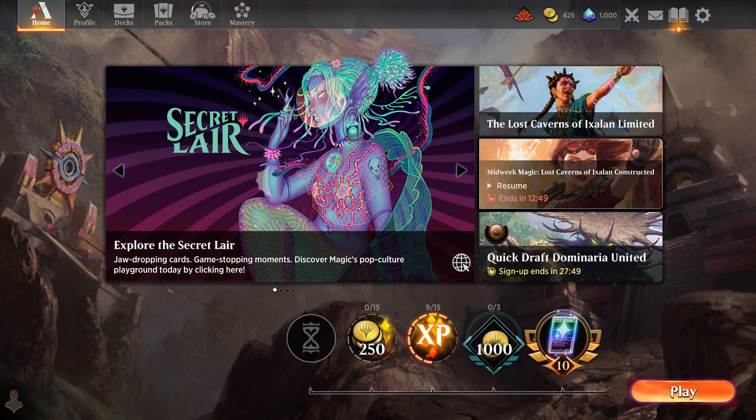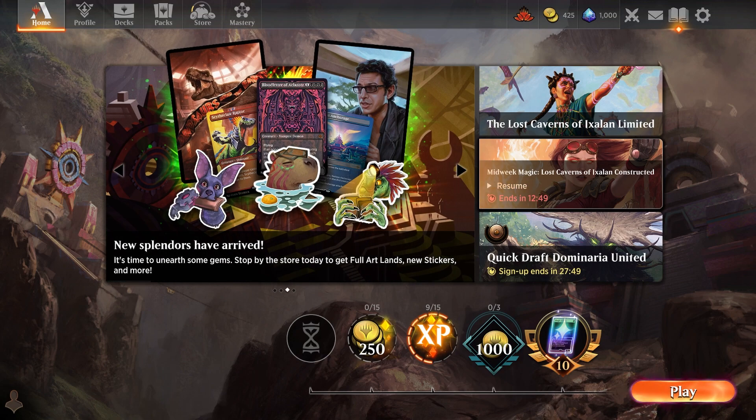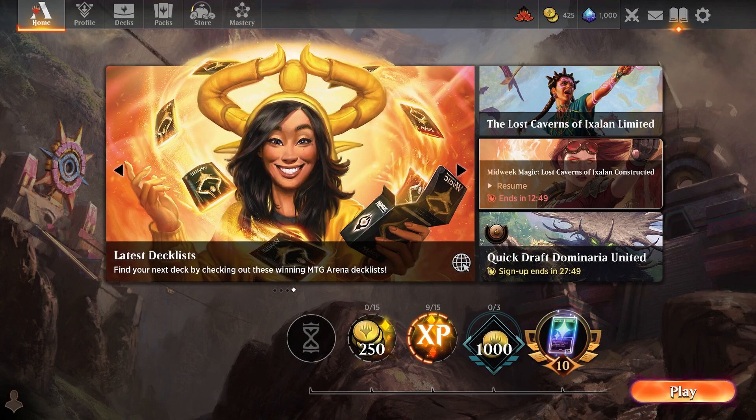These are different meta decks with some really interesting archetypes people are trying. They've all had really good win percentages — 500 to 1000 matches tested with some of these. I get those stats from MTG Goldfish, MTGA Zone, and Untapped, and find the best decks for you to copy, paste, and try on the ladder — maybe climb to Mythic. Let me know in the comments how you get on.